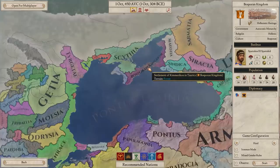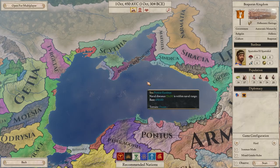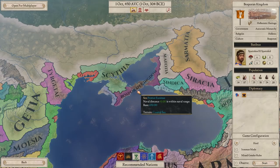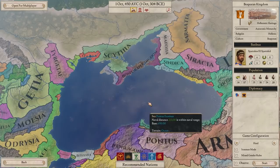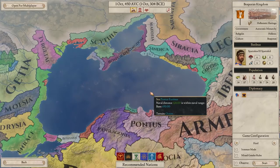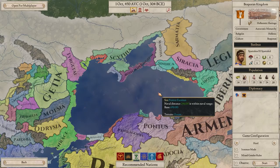We're going to be playing as the Bosporan Kingdom, which is a really good hotbed of different features that we can test out immediately. We can show all the new naval stuff because we're surrounded by coastline, and we're on the fringes of Hellenic society in the north where it's very uncivilized, uncultured, and uncolonized. So we can really see how the pop mechanics work - the simulations, cultures, all the new buildings and new power resources. The goal is to solidify the entire coastline all around the Pontus Euxinus, the Black Sea itself.